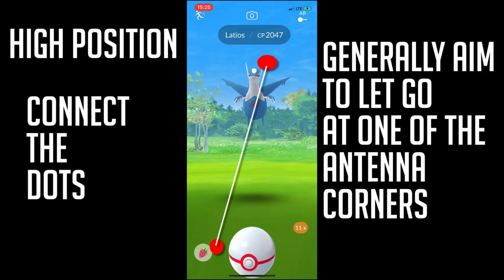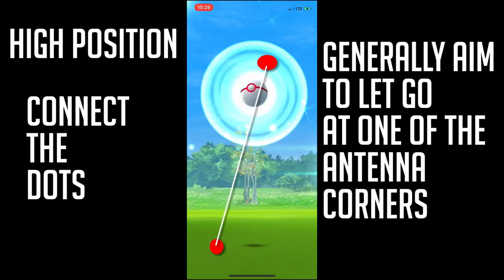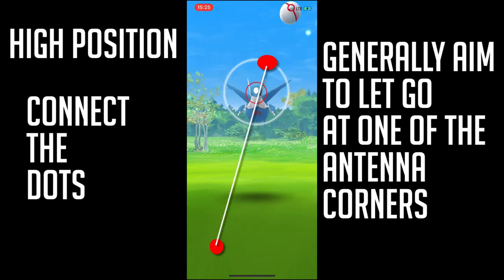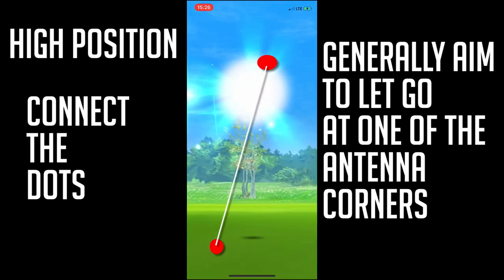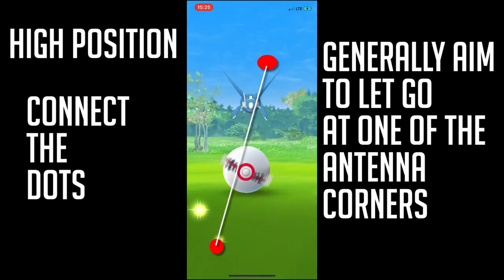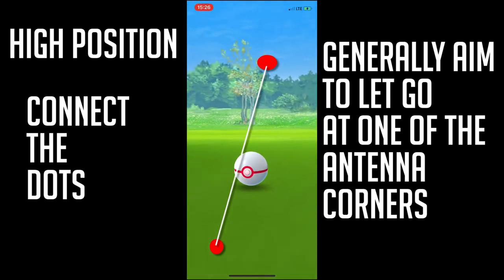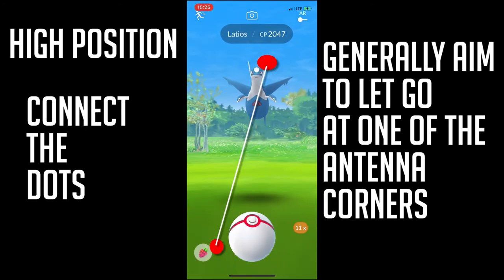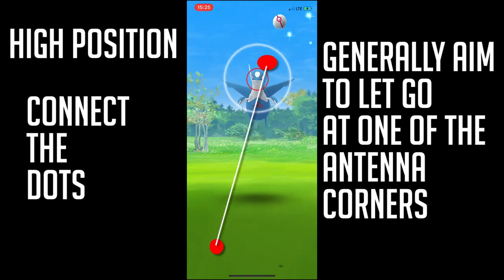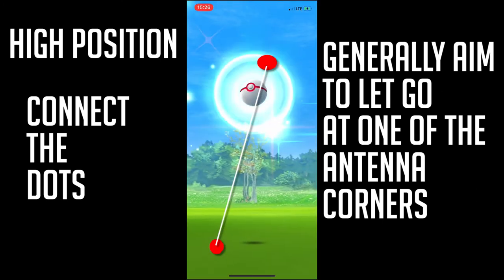For the high position, it's pretty much kind of like Lugia-ish, but without the strong throw. You can just kind of generally flick it easy, but let go at the head, kind of where the antenna is. You can just hit the antenna corner and generally get a great throw or an excellent throw, depending on your circle. Let's try it again in slow motion. Just go down and high, let go at the head. It's a good reference point, since it's a constantly moving target if you keep throwing at it.